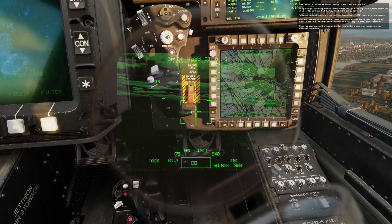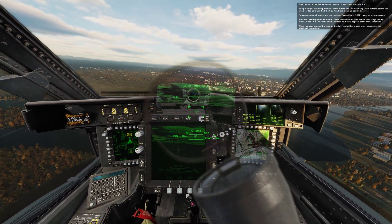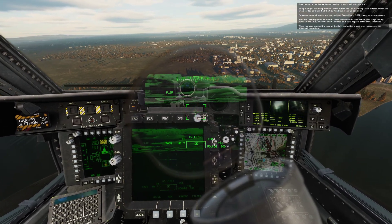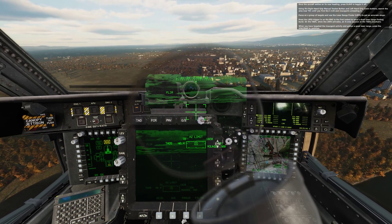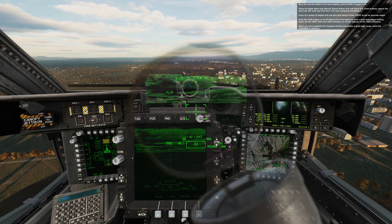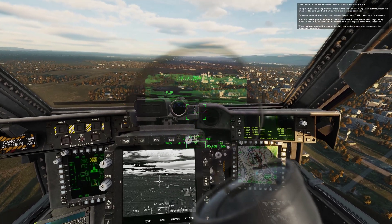Once the aircraft settles onto its new heading, press slave to toggle it off. Use the right hand grip manual tracker button and left hand grip zoom buttons. Search the area near T01 until you find the C-130 and the insurgents unloading it. Focus on a group of targets and use the laser range finder to get an accurate range. Press the LRFD trigger on the right hand grip to the first indent to send a short laser range finding burst. On the TADS, when the LRFD activates, an X-cross appears at the TADS crosshairs. When you have targeted the insurgent activity and gotten a good laser range, press the spacebar to continue.